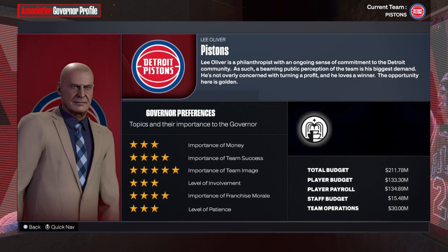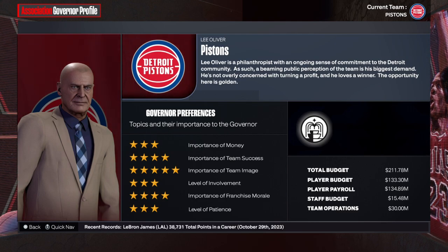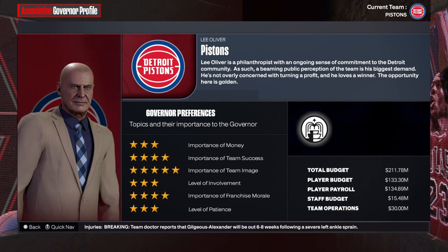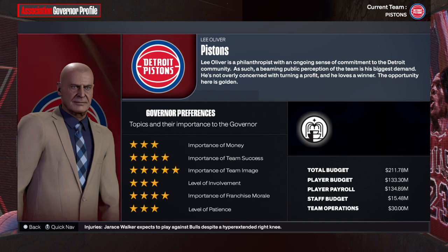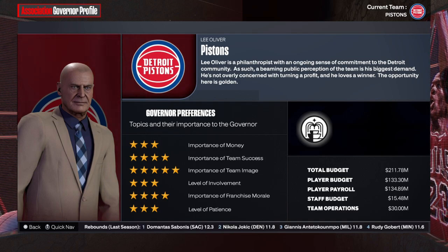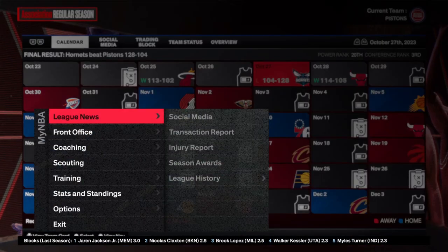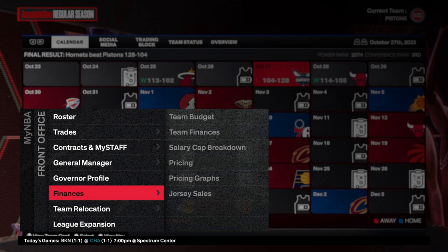Next up is the governor profile. The governor profile shows you who the owner is of the team and what is important to them. Ideally, if you're immersing yourself into your MyNBA, you want to focus on the things that are important to the owner. There is a setting you can turn on that will allow you to get fired by the governor if you do a poor job.